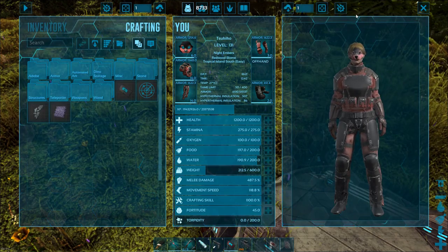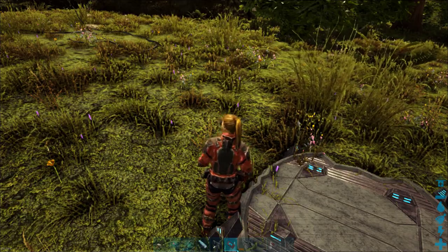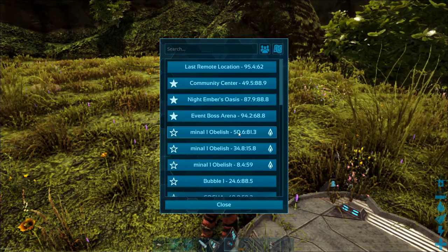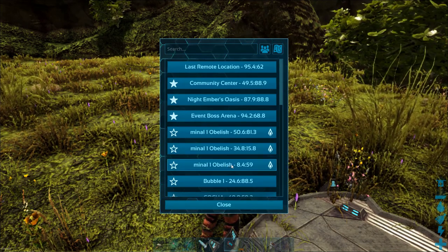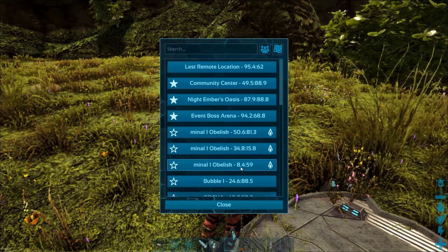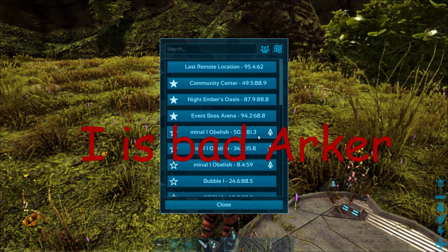I already have one made — it's on my hotbar number 6, so that will bring me the remote. Here we have multiple different areas I can go to. The obelisks are usually default, though it doesn't tell you which color they are, so just pick one and hopefully it's the right one — unless you know the coordinates by heart, which I do not.